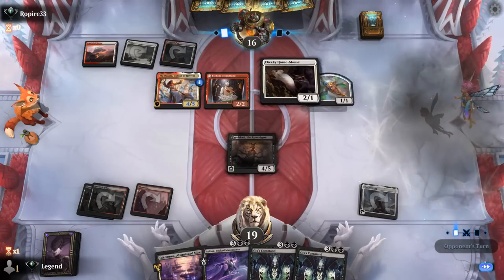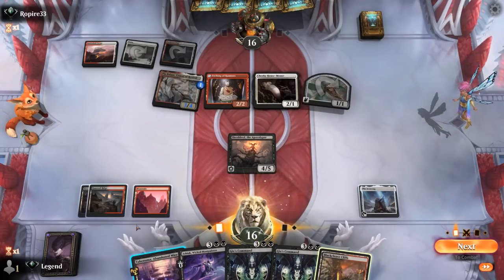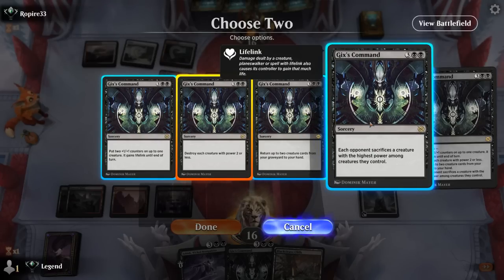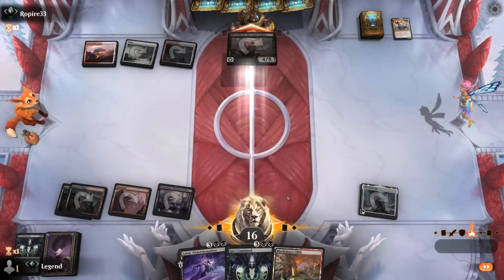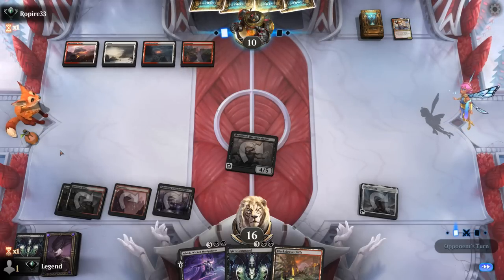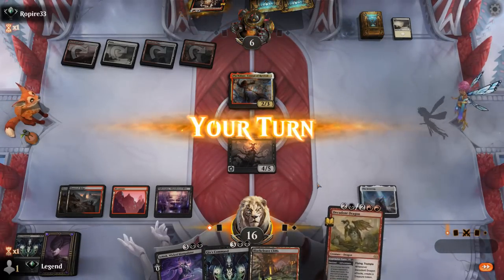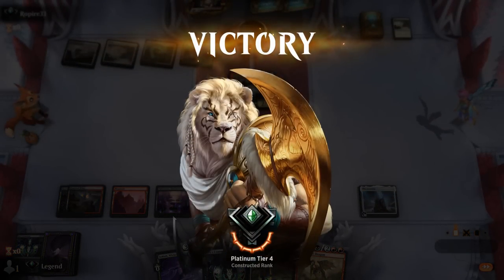The adventurer creatures are also enabling Pia — I think we'll clean things up with Gix's Command: destroy power two or less and each opponent sacrifices their highest-power creature. Get in for four. The plus-one-plus-one counters and lifelink were also pretty tempting. Opponent plays a Hearth Elemental to draw two cards, also triggering Shielded. Opponent's down to six — they should just be dead to Gix's Command: kill Pia, give Shielded two +1/+1 counters. And there we have it. On to the next one.